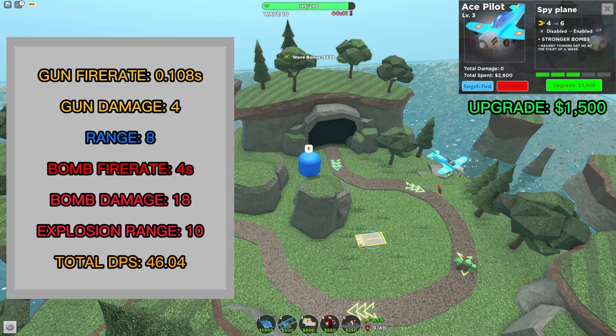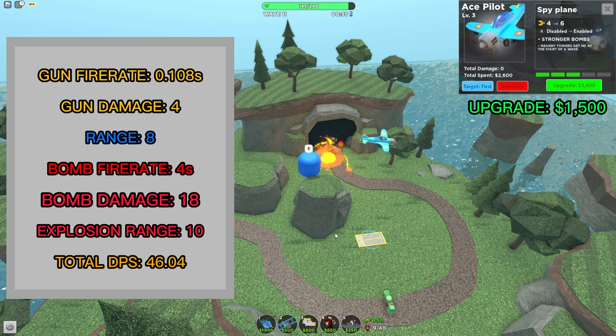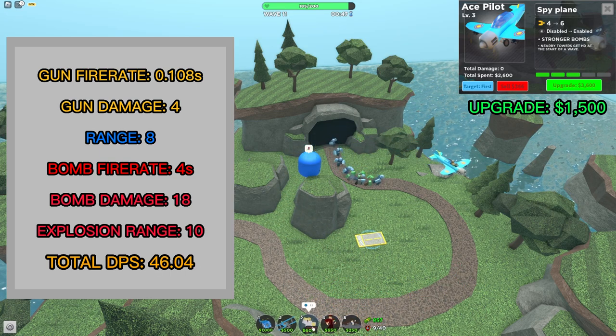The level 3 upgrade costs 1,500 cash. The Ace now fires once every 0.108 seconds, deals 4 damage per hit, and the bombs now deal 18 damage. The flight speed of the Ace is also increased, meaning it circles faster. In total, the level 3 Ace has an average DPS of 46.04.